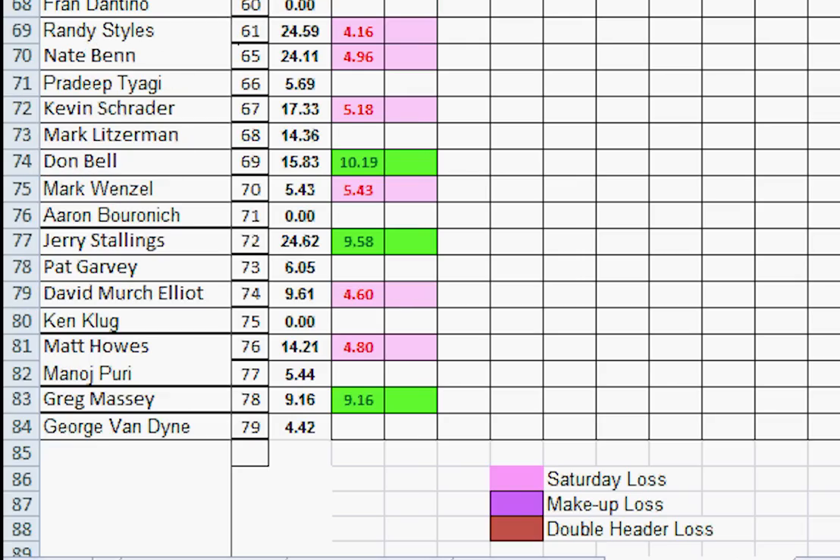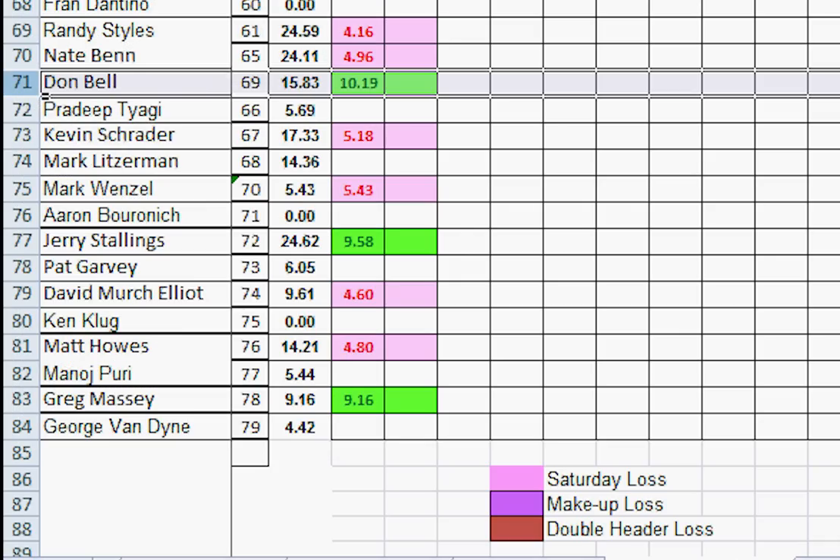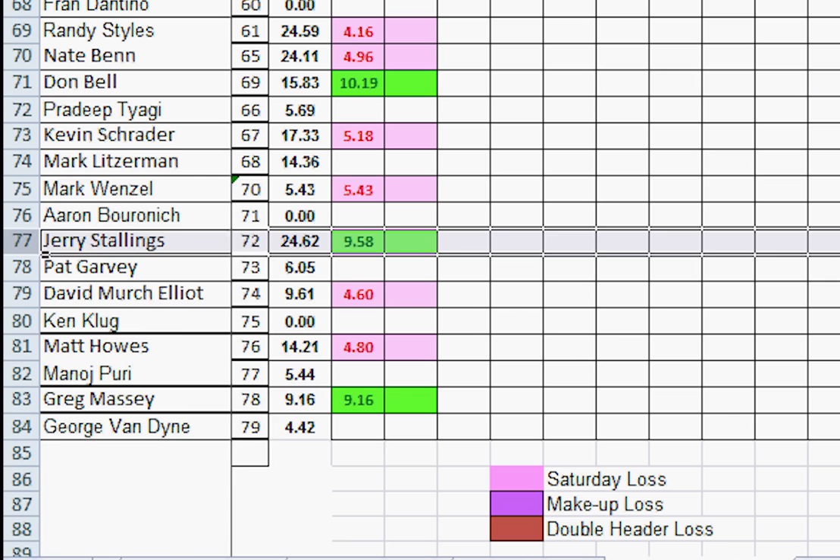Number 65, Nate lost but has more points than Pradeep immediately below him, so he holds firm. Number 66, Pradeep didn't play. Kevin Schrader played but has more points than Mark Litterman immediately below him. Number 69, Don Bell won — moves up one, two, three. Number 70, Mark Wenzel has more points than Aaron, so he holds firm. Jerry Stallings won — moves up one, two, three.